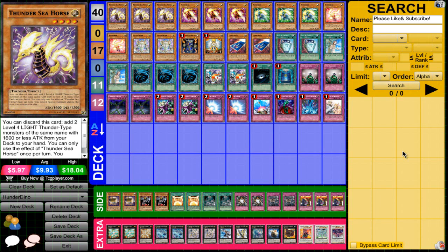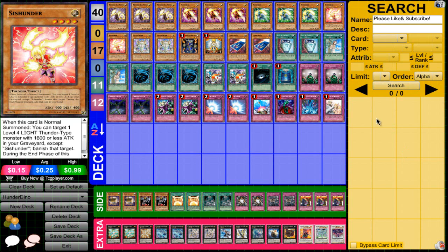We're running three Thunder Seahorse. You can discard this card to add two Level 4 Light Thunder-type monsters with 1600 or less attack from your deck to your hand — basically all your thunders except Thunder King Rai-Oh. You cannot special summon any monsters the turn you activate this card, but if you open with Duality and this, it's amazing. You essentially thin your deck by three and have plays for next turn, especially if you Duality into a Cis Hunter.